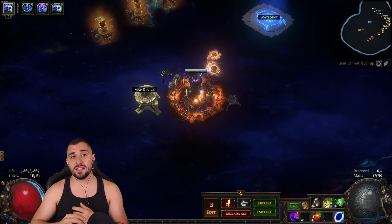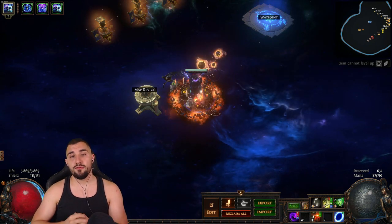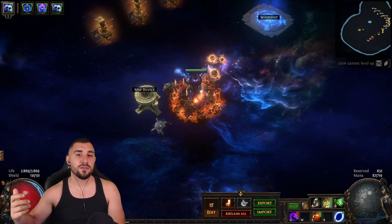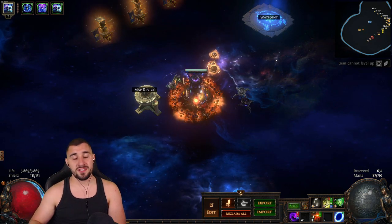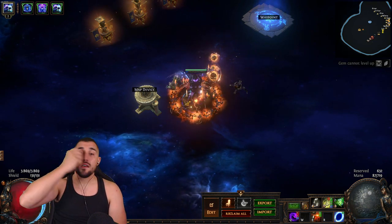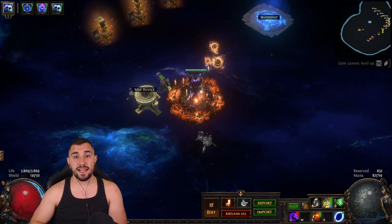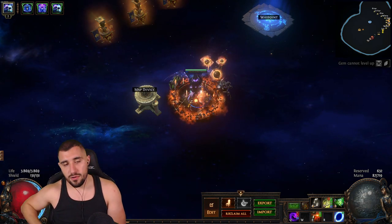There are two negative points. First, it's a very squishy build. If you play passive and defensive you won't die, but if you start getting greedy — or you're used to close combat builds like me — you will die a lot by going close to monsters. If you play defensively it's okay, but it is a very squishy build. For Ultimatums, if you stop for one or two seconds, everything is going to kill you.